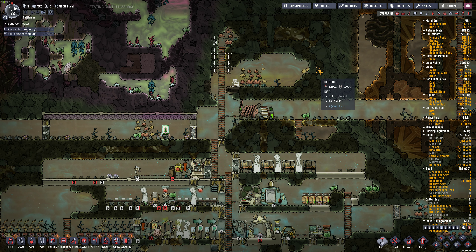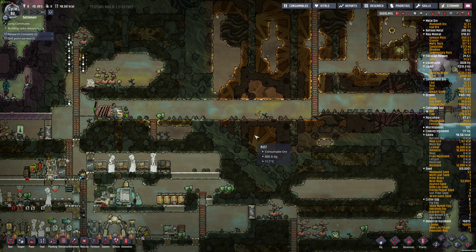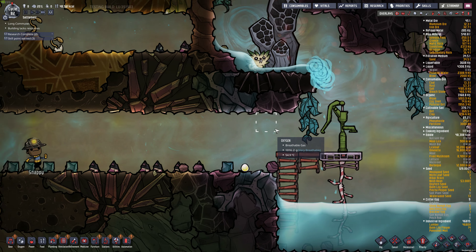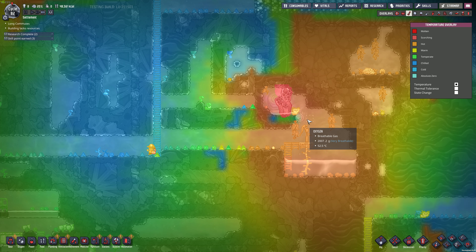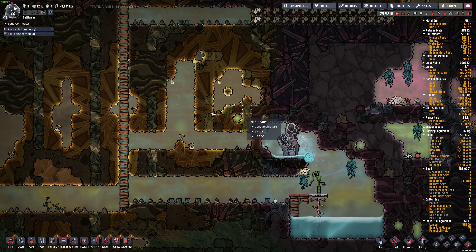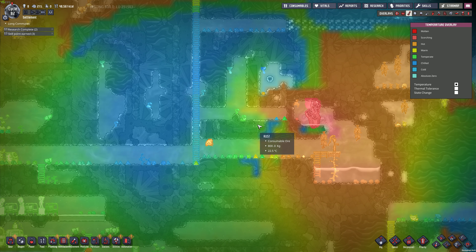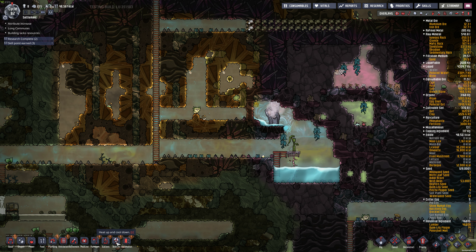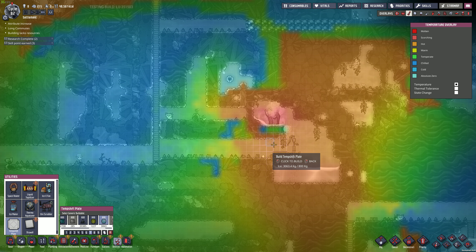A little loop I already dug there. That one meal we planted - that can go, that's fine. Oh, the pip's going to burn or drown - it's getting kind of hot in here. This whole area. You know what we can do here? We can do some temp shift plate made out of ice, maybe right there. Try to cool down that area.